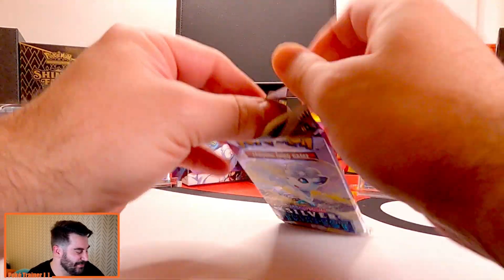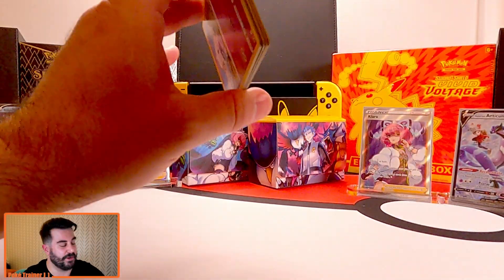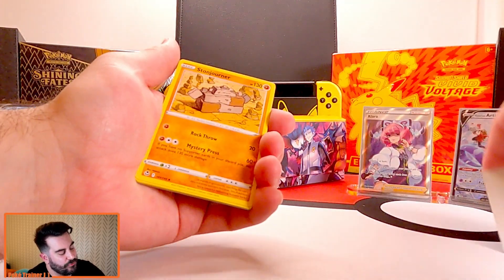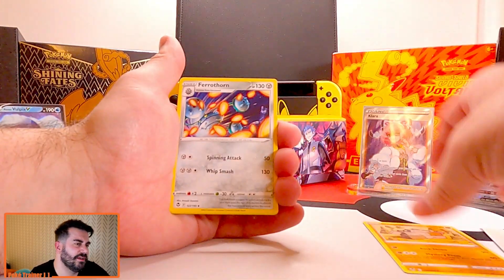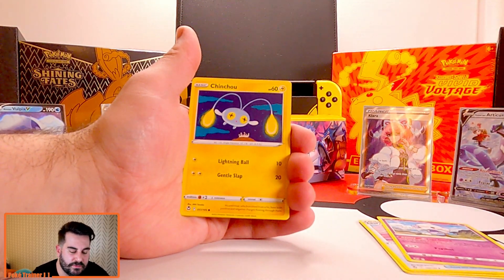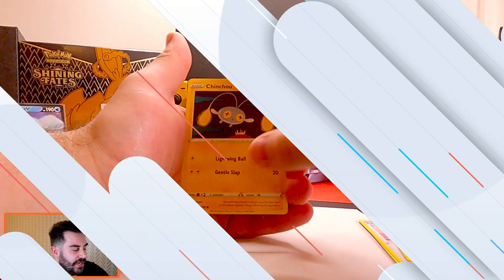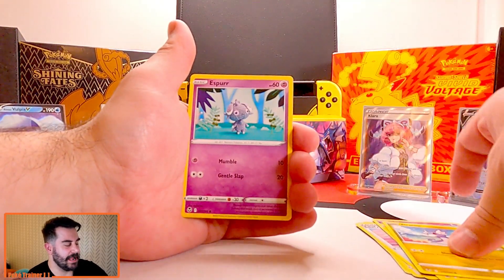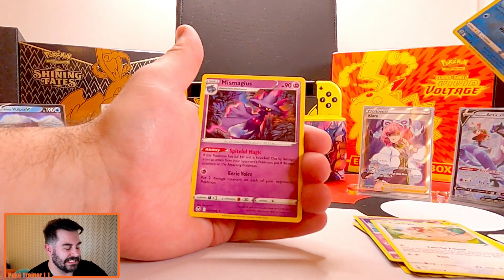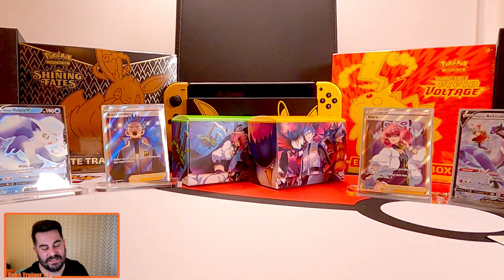Can we get three hits in a row? That would be pretty nice. Where is that Rayquaza V? It is a V-Max — I was right. Chinchow, Dratini, Esper, Smearghul, we got Fion, and we got nothing. We did get two cards here — an Unknown V and a Vulpix V.